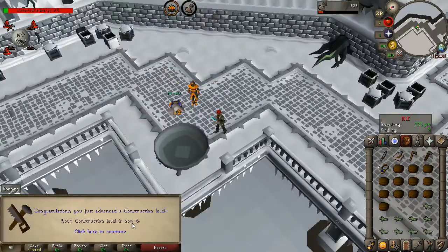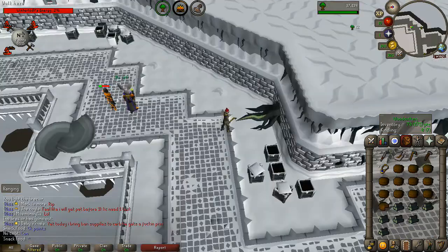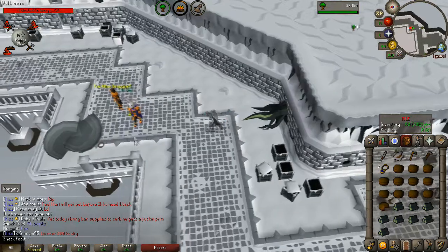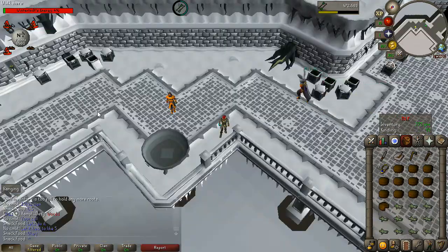Level 66, level 4 Construction, 5 Construction, 6 Construction, and 625 total level. Level 67 — get you a homie that lets you get the Construction XP. Level 7 Construction, level 40 woodcutting.